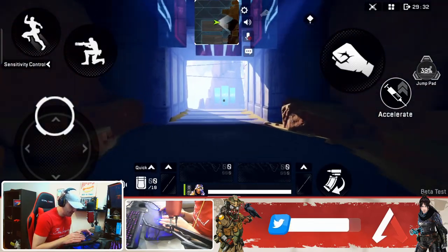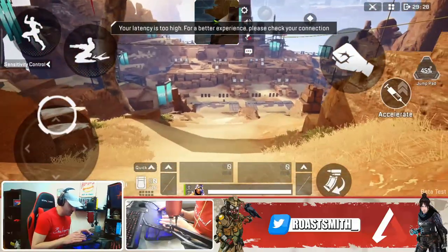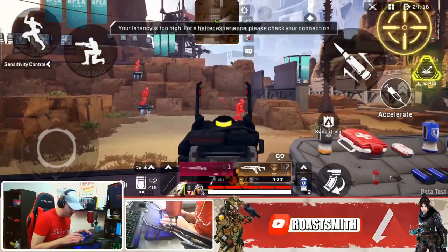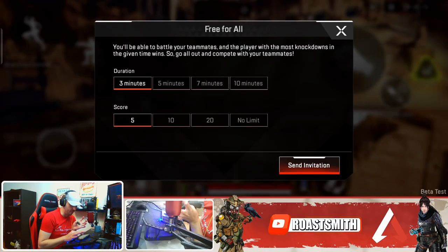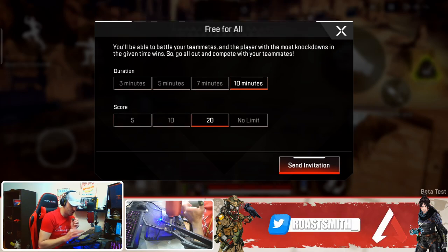It's pretty much exactly like the PC version. If you were watching this right now you would think I'm playing the PC version. Look at the quality — you can literally have multiple moving targets so you can practice on actual enemies. You can set the duration of the 1v1 to 3, 5, 7, or 10 minutes, and set the score to 5, 10, 20, or no limit.